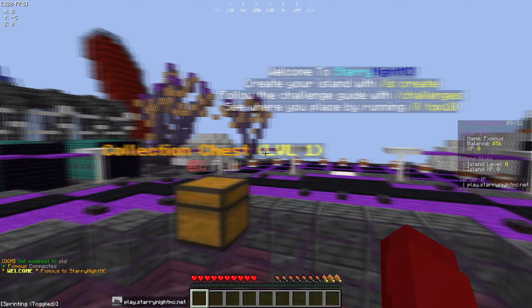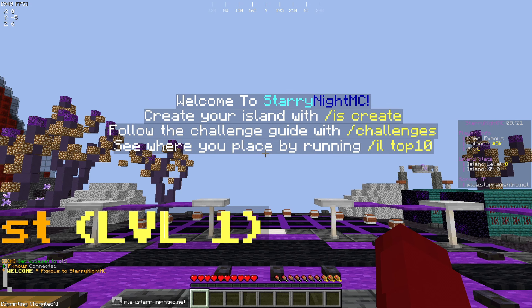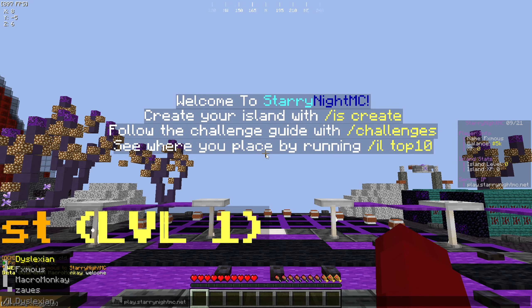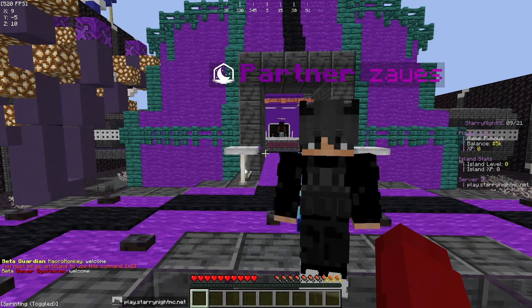So yeah, just click that and now you guys are in. You can see they have collection shirts — let me actually read this. Welcome to StarryKnightMC — create your island with slash is-create, follow the challenges guide with slash challenges, see where you place by running slash il-top. Island top is basically your island ranking.